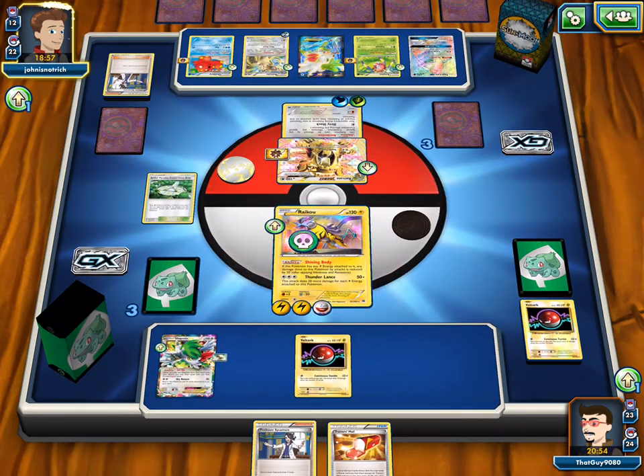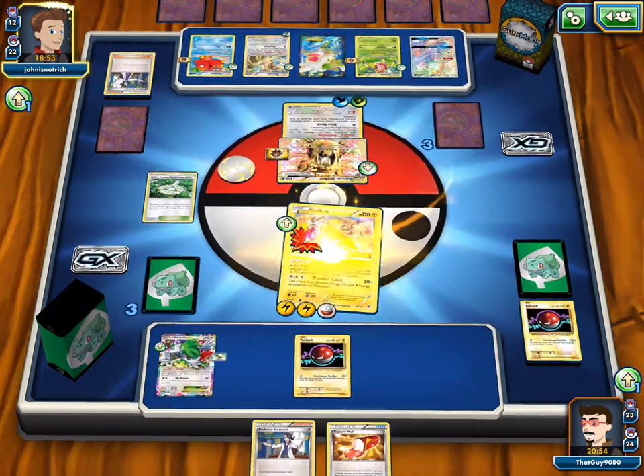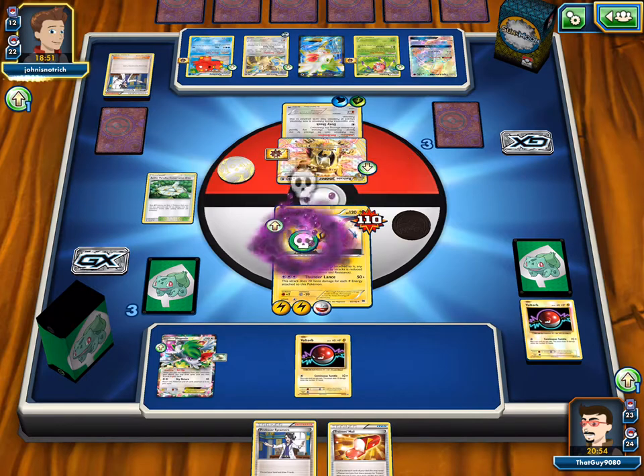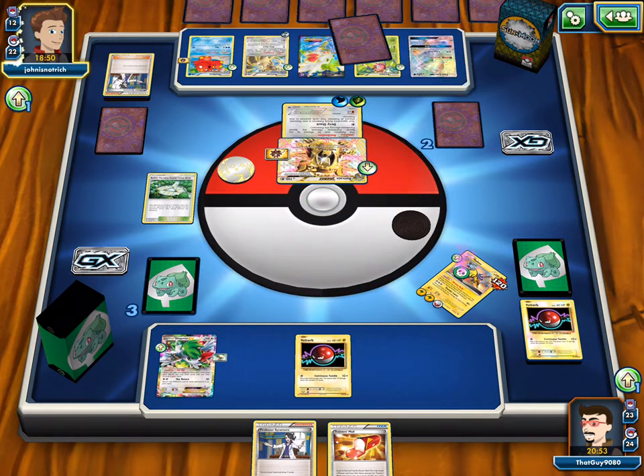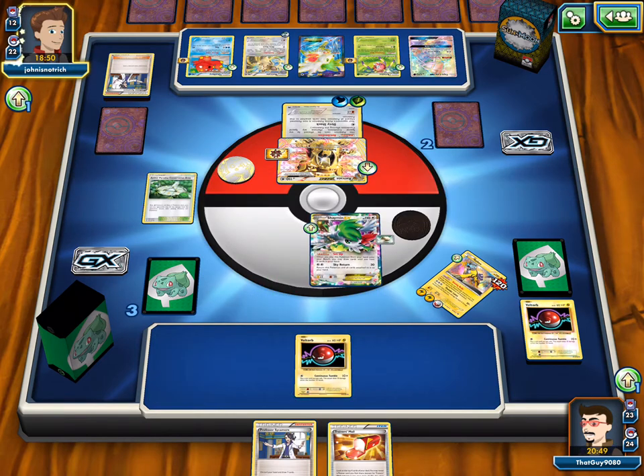We're up with this Raikou right here and we have nothing. So we'll have to pull up Shaymin, and then we'll have to set up a whole other Pokemon in one turn again. We have to continue to set up one turn Pokemon and then let them die again.